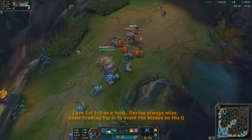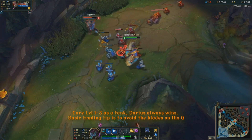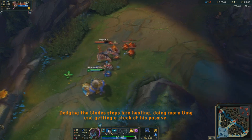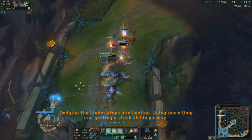A crucial point when you're laning against him is to watch out for the blades on his Q. Try and dodge it if at all possible. A nice trick is to dodge inside of it, like I just did with Maokai there. The reason it's so important is because it stops him healing off the Q, it does less damage, and it doesn't give him a stack of hemorrhaging on you.